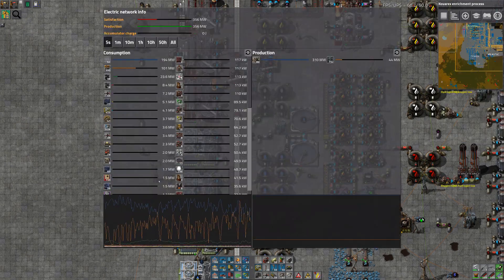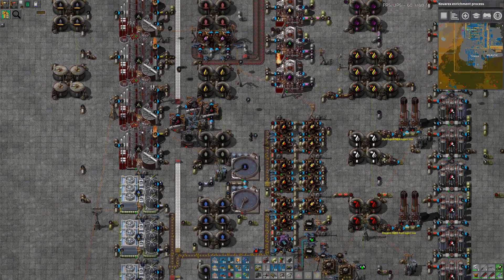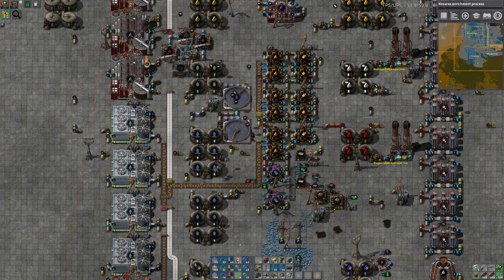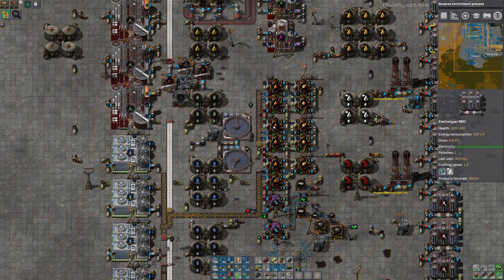Now we're having electricity issues — some robots charging, as usual. I think that's been going on for a while, hasn't it? The whole power issue — it's not anything new. I've been expanding solar on occasion, but it just doesn't keep up.